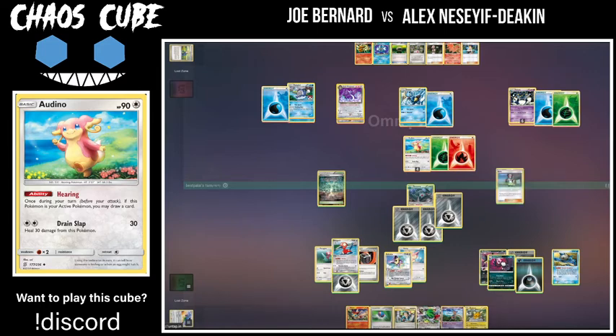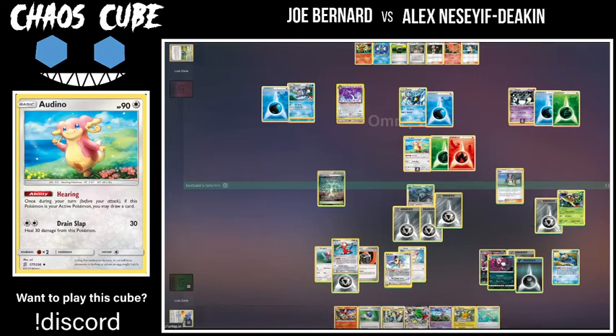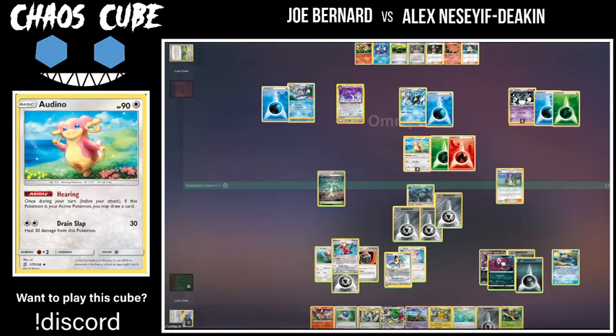Definitely a chaos cube moment — really just a cube moment in general. You see lots of unexpected attacks in cube. Like just a Porygon 2 attack — that's just not a play you'd normally make. But when your back's against the wall, that's where the really good cube players shine — when they can utilize unconventional attacks in addition to their main strategy. Al is going to Rosa for the Ordinary Rod and Snivy, but I wonder if he has a way to get the Breeder back. If he does, Serperior is going to be a really nice attacker in this matchup, dealing one-for-80 and the Polywrath is weak to Grass.